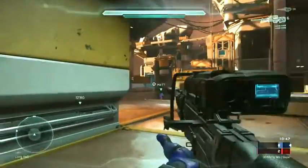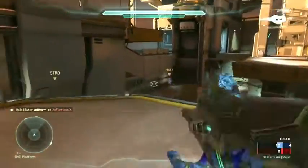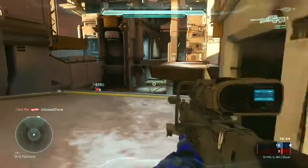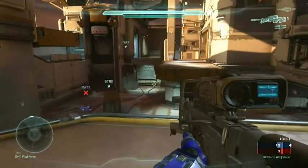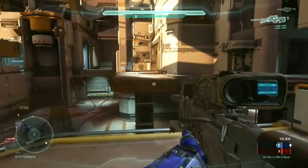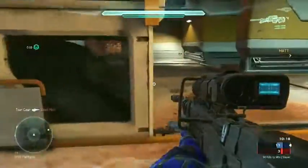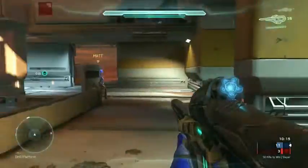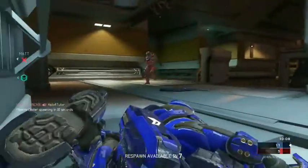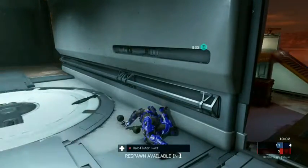Now that I have the sniper, I'm looking for a good spot on the map to use it. I'm not familiar with this map, so I tried to find an area with some nice open lines of sight where I was up as high as I could get — and this was the position I chose. It's important to control the weapons and also to physically control the map. Generally speaking, it's better to control elevated locations — you want to be up higher if at all possible.